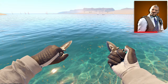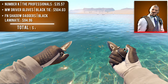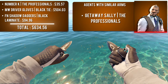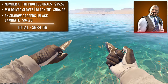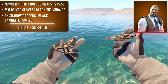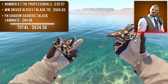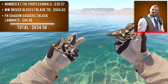Next up is Number K with minimal wear Driver Gloves Black Tie and factory new Shadow Daggers Black Laminate. If you're a fan of black and white loadouts, this combo is perfect — it needs absolutely no explanation and speaks for itself. The Shadow Daggers were a calculated decision: during the inspect animation, the palm of the gloves points back at the player, creating a beautiful white-on-white phenomenon unique to this game. You can significantly cut the price by using field-tested Black Tie gloves, which are over $300 cheaper.